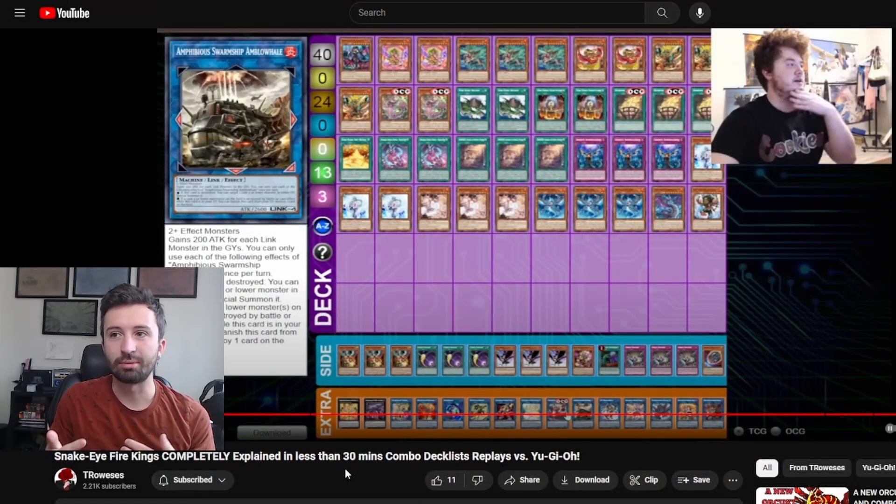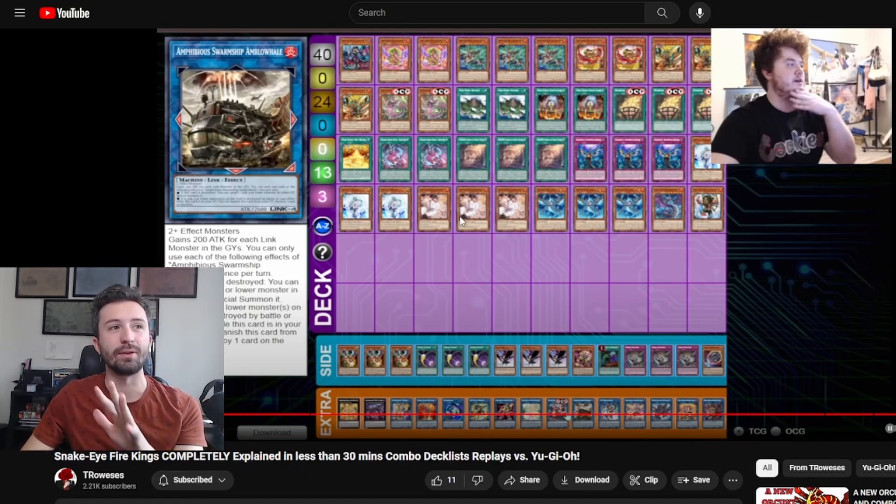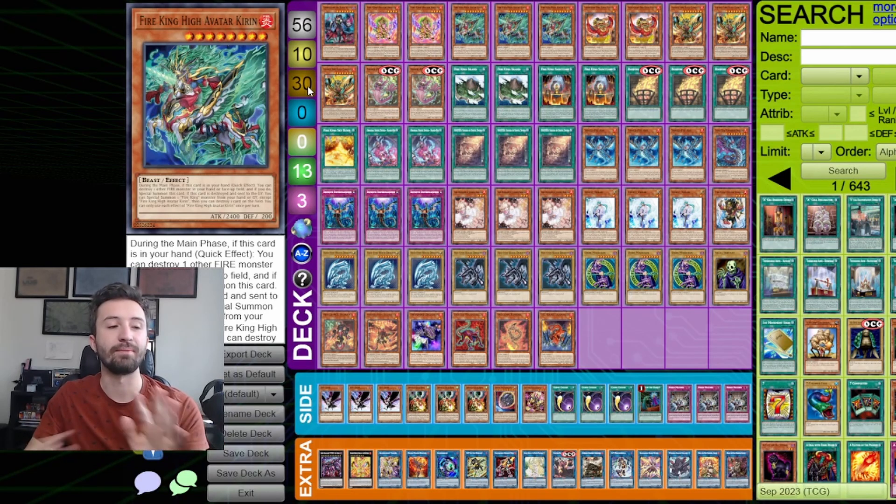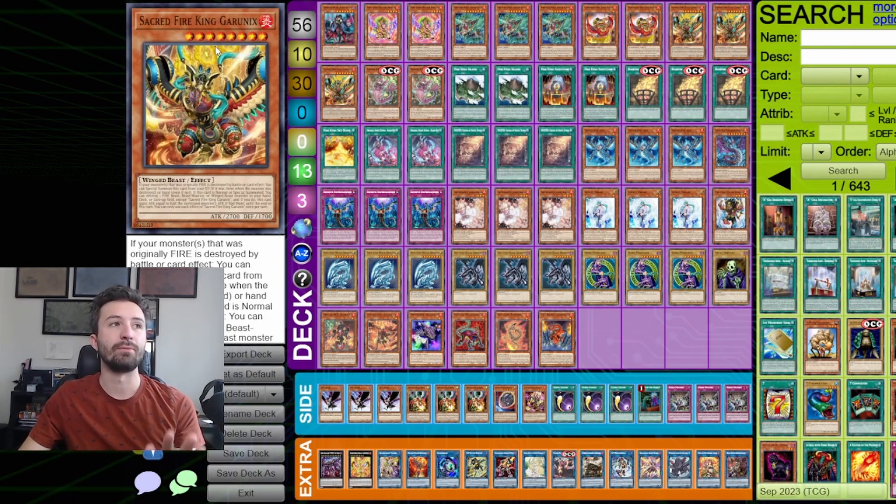I wanted to start off by referencing Tommy Roe's video on this deck. He did a complete tutorial and combo guide for the Fire King and Snake Eyes deck, which helped me a lot in understanding it. Shoutout to Tommy - if you want to learn this deck, how to play it, the interactions, and see a lot of test hands, go check his video out. I'm not going to show the combos because I don't want to take away from his video. This is still the deck list we're going to use here.